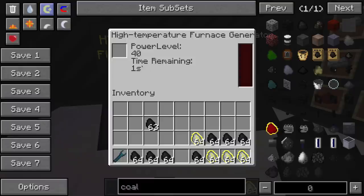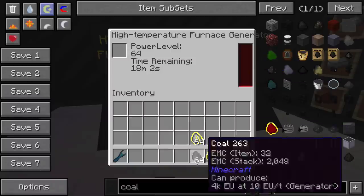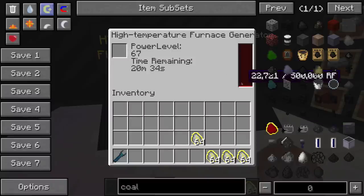If I put one piece of coal in there, it's only going to last a couple of seconds and it's not going to generate very much — actually it generated 4,000. But if I put a whole stack in here, it will consume the entire stack and increase the power level to 43. You can see it's making Redstone Flux at a fairly decent rate, and the more that I put in there, the higher the power level and the faster I increase my Redstone Flux production. I'm up to 67.